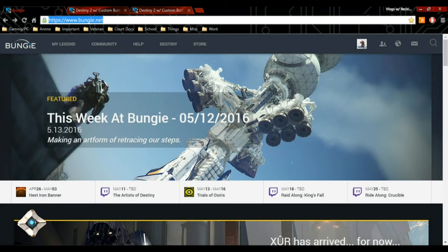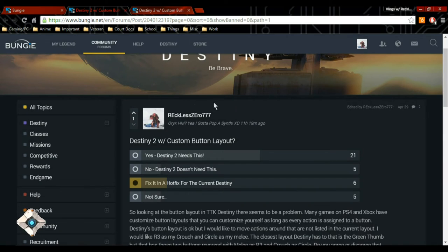Hey everybody, it's Reckless. A couple weeks ago I had an issue with the button layouts that Destiny currently has. I noticed that there is no actual place to customize your button layout in Destiny. Right now they only have six different button layouts: the default, mirror, green thumb, jumper, cold shoulder, and puppeteer.